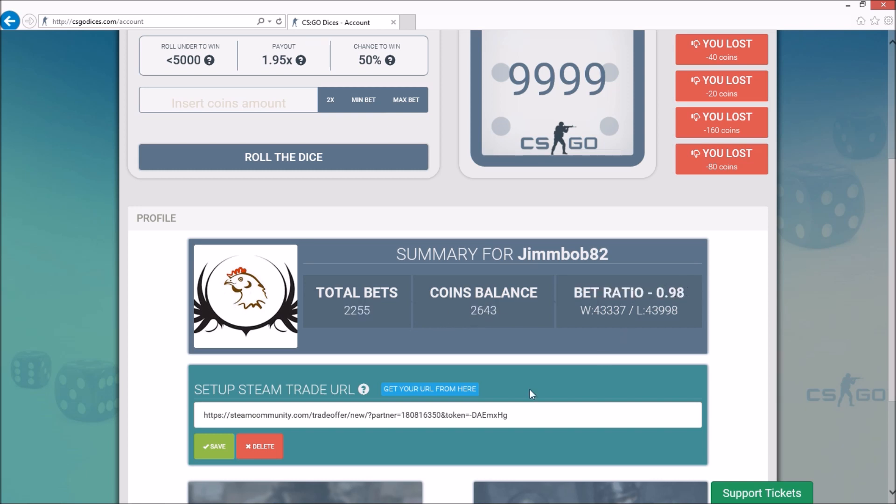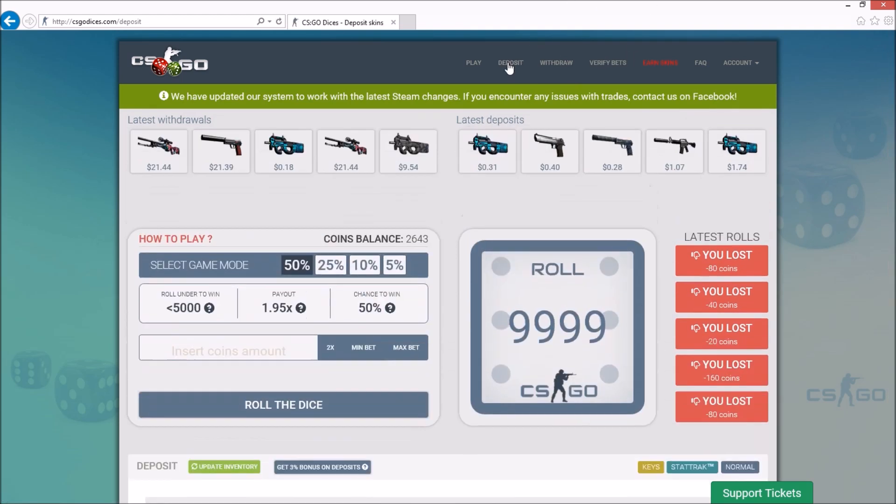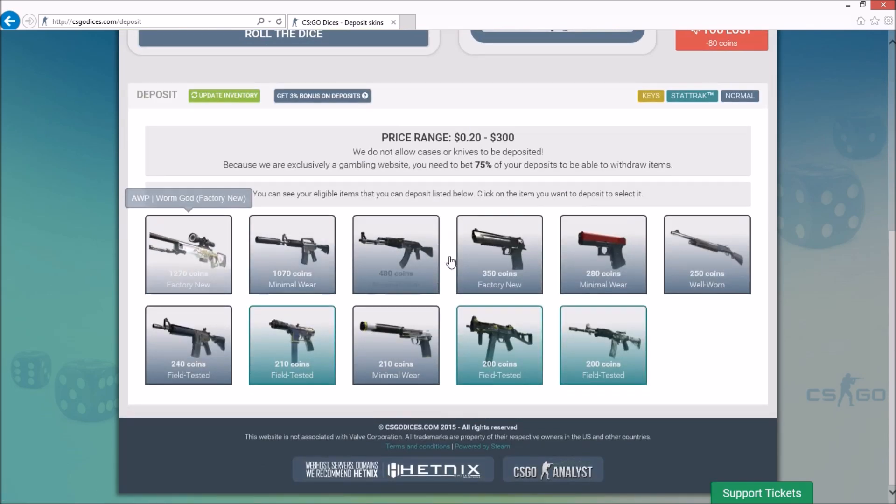We'll talk about bet ratio a little bit later. But for right now, you need to first get coins deposited into this site. Right now I have 2,643 coins. To get coins on the site, you're going to need to go over here to deposit and scroll down to the bottom of the page. It'll bring up your whole CSGO inventory with any skin that is above 20 cents. This may be outdated for you or you may not actually have a skin in here, so what you'll need to do is go up here to update inventory. I'm not going to click on it because sometimes it does take a little bit of time to fetch all your skins.